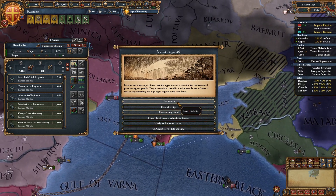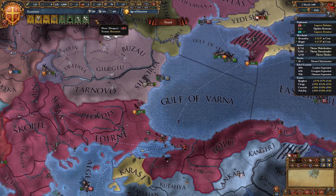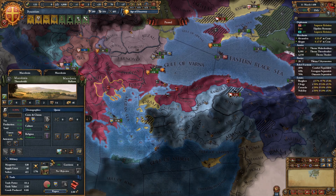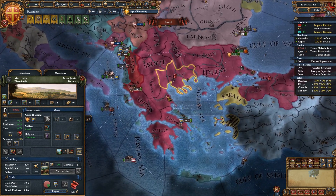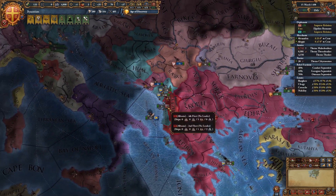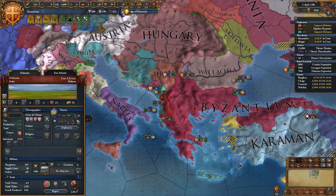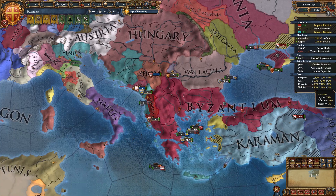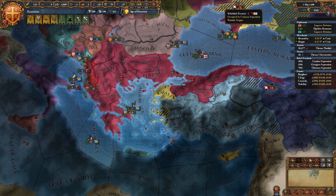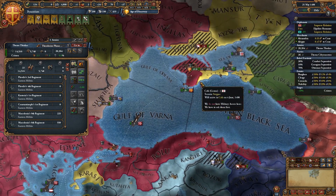We'll do it in the far province so hopefully they don't respond — hopefully Genoa will take some of the brunt. Another wonderful EU4 event where you just lose stability no matter what you do. This Macedonian province was huge — it bought us the time to desiege Dubrovnik, which is kind of what ultimately screwed Venice. I was tempted to go further with that war, but again I was unprepared and I'd rather be safe than sorry. I don't want to lose all we've gained in just one unexpected war.